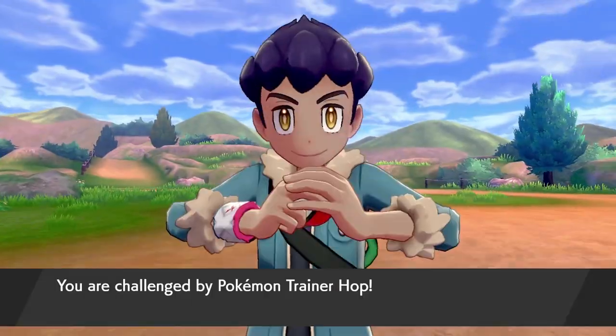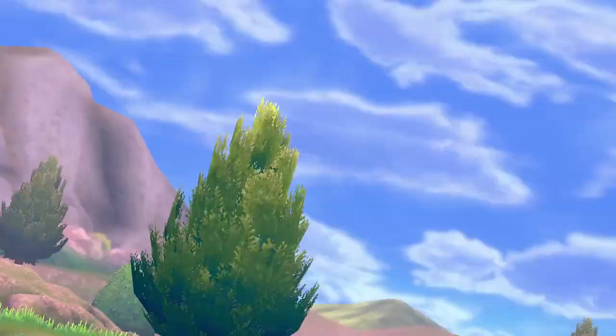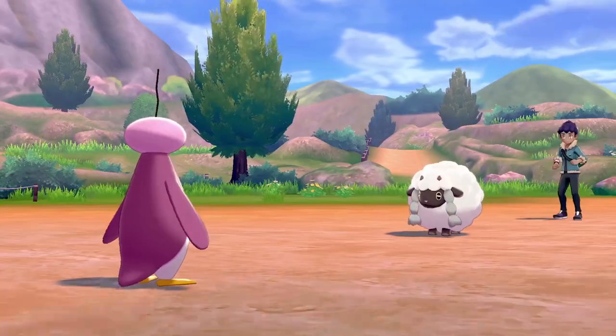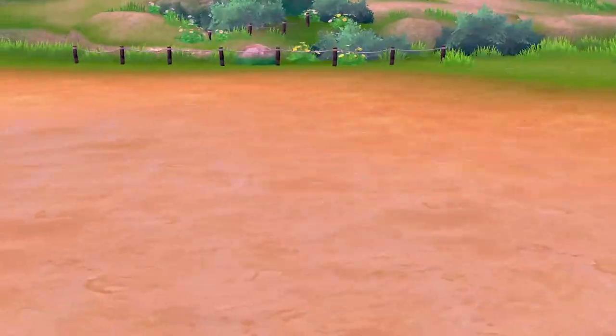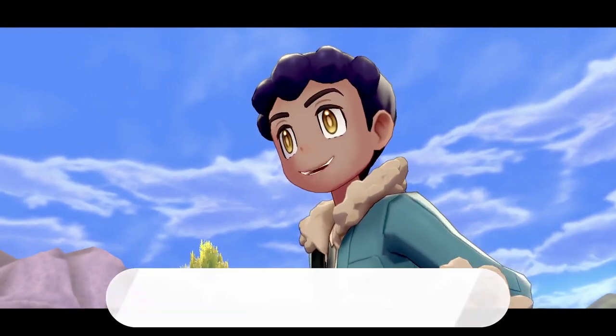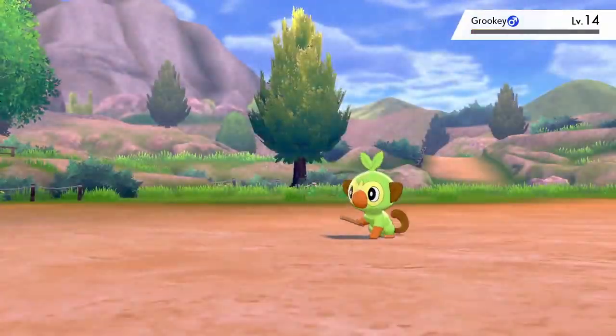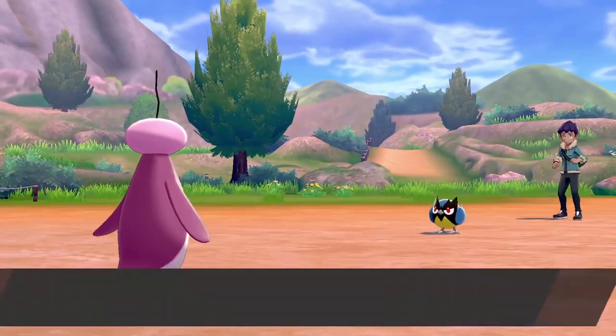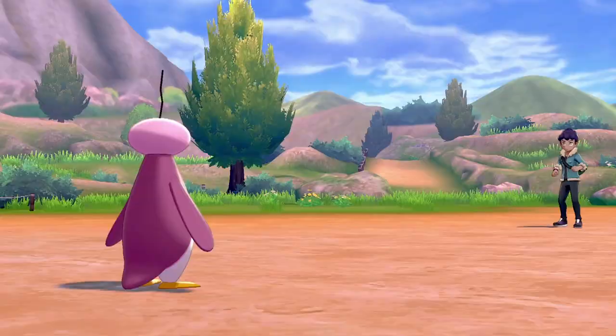Hop is all fired up and wants to battle me before leaving Motostoke. I'm excited to see how I fare in the first rival battle with just Ice Cube. Hop starts off with his level 11 Wooloo, but two Icicle Crashes take it out easily. With Wooloo's tackle breaking my Ice Face, Ice Cube is able to outspeed the rest of Hop's team, and two-shots Grookey and his Rookidee with super effective moves.